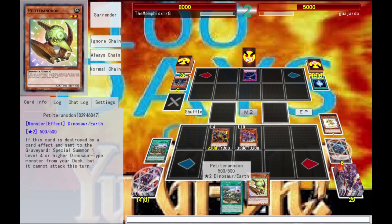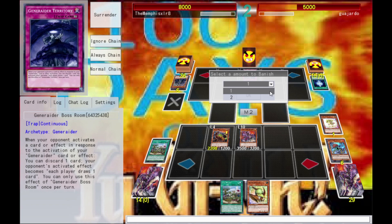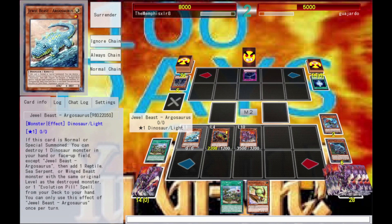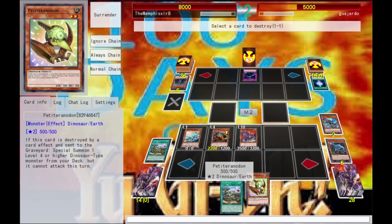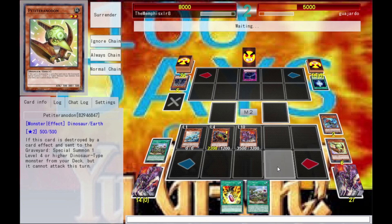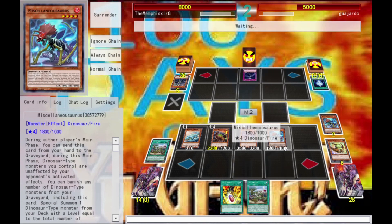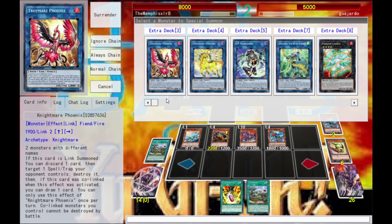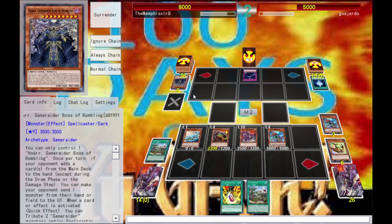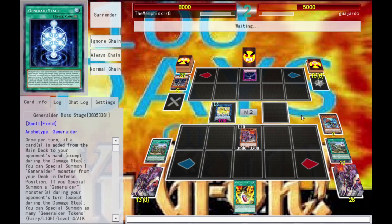We've gotten rid of our opponent's board. I'm going to use Miscellaneousaurus — let's go for a level one dude, destroy a dinosaur from hand. I'm going to get Jeweled Beast. Jeweled Beast's effect is that I can pop my Petite Pterodon, get my Ultimate Pill which is used for summoning Conductor Tyranno. I pop Petite Pterodon so I get another dinosaur — it's very nice. I'll special summon Miscellaneousaurus, and I want to bounce a card on the field back to the deck.